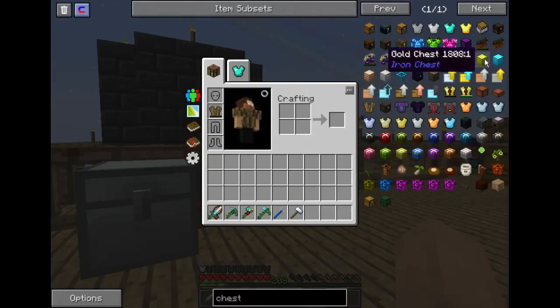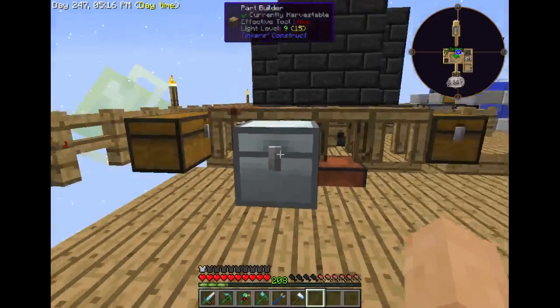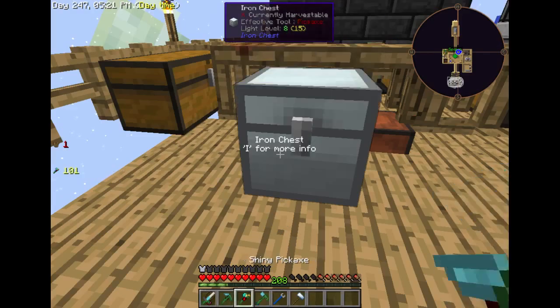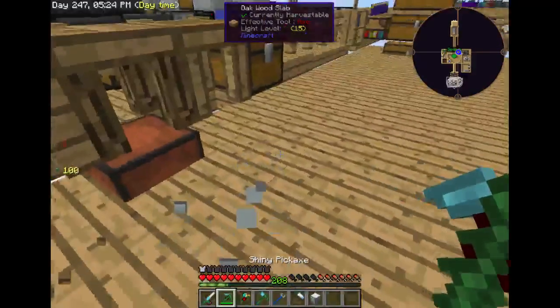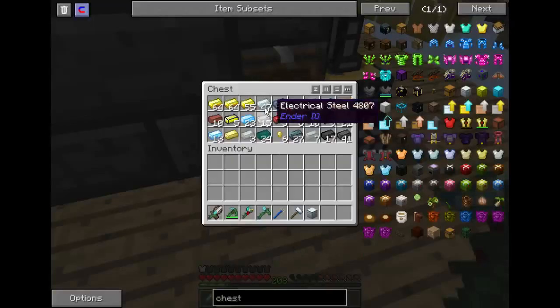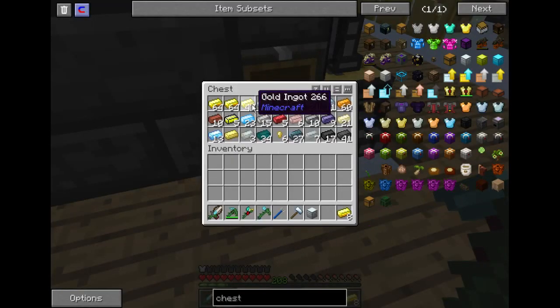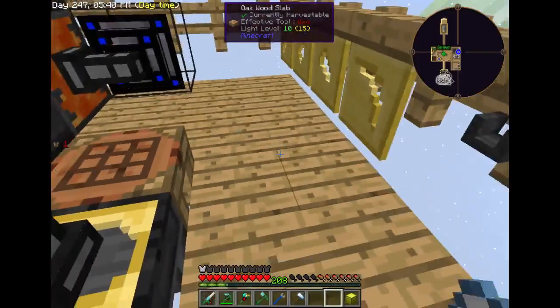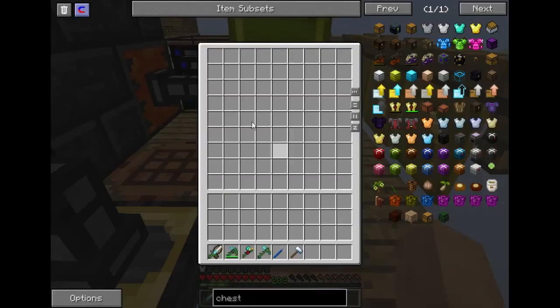I'm not used to this axe being that fast — mining speed 15. We just took half the floor out. Let's put that back together and go ahead and make our iron chest. The iron chest holds 9 by 6. From there we go up to gold chest, and then to diamond chest which needs 6 glass and 2 diamonds instead of a circle of 8. The gold chest holds 9 by 9, so 81 slots.